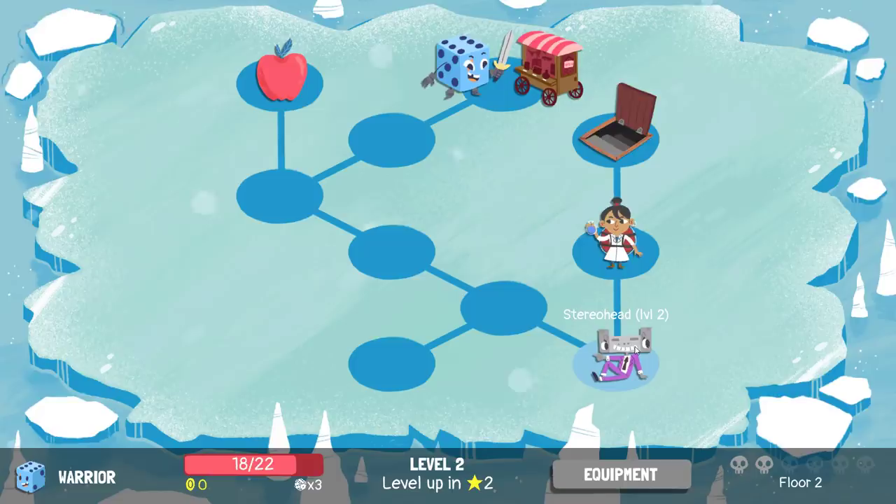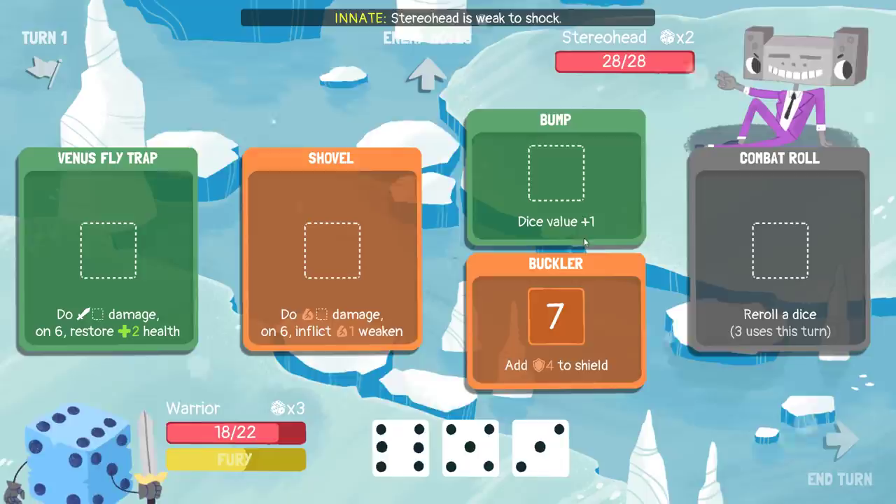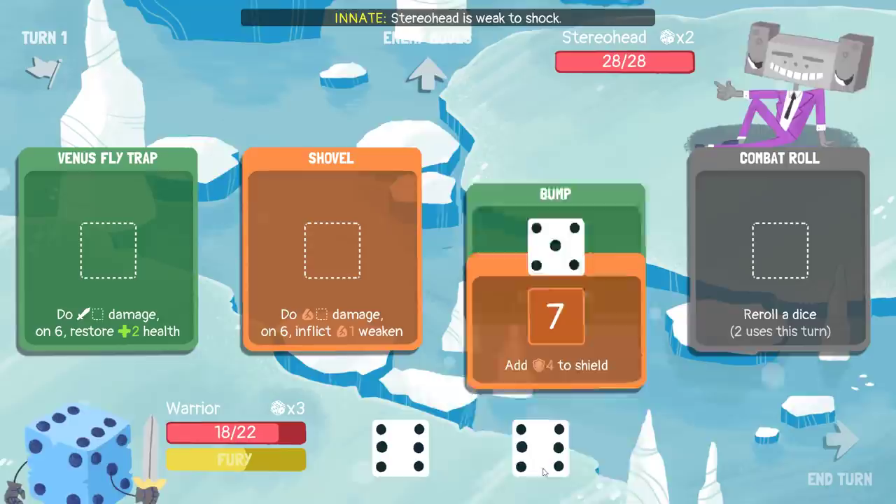I'll go for the enemy, heal off of this combat, go for that alchemist, then take the 4 HP and leave. I feel like I'm starting to get the sequencing down of each of these floors, starting to have a decent understanding.